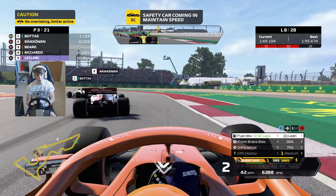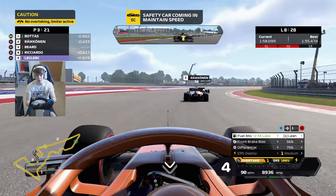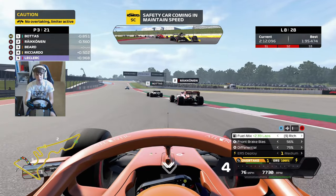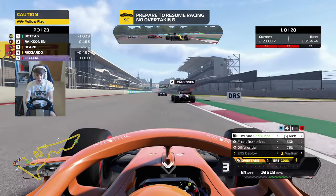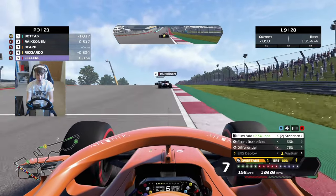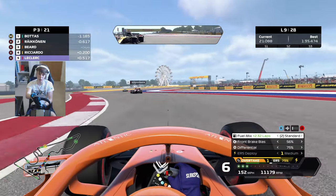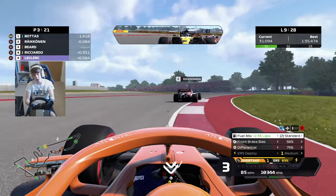Getting ready to go green again from COTA. Only a two-lap safety car so certainly not the longest, but we're going to have a lot of quick cars behind us - Ricciardo, Leclerc, Perez, Sainz, and I think the other Mercedes of Hamilton a little further back as well. We're obviously going to have cold rubber as well as older rubber to deal with - the AI are very good on their restarts. We want to try and be past Räikkönen so hopefully he can act as a bit of a buffer from the guys behind. Green flag racing once again.